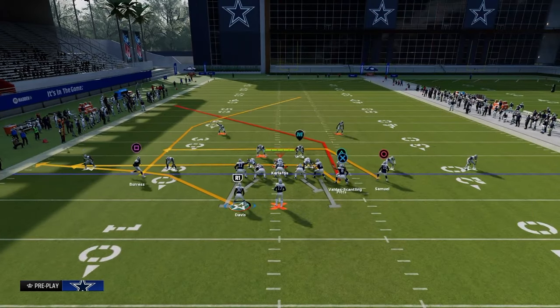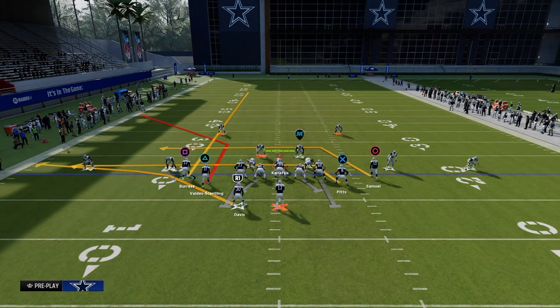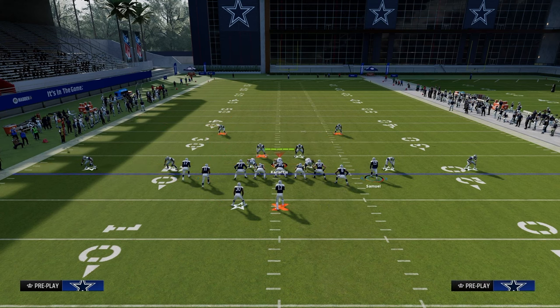The setup for this first setup is we're going to audible over into the play. Then we're going to streak our left side receiver and slot apprentice post our outside right receiver on the right hand side of the screen. You can put slot apprentice on him and tight end apprentice here, or most at this point in the year, most of us probably have hot rod master.